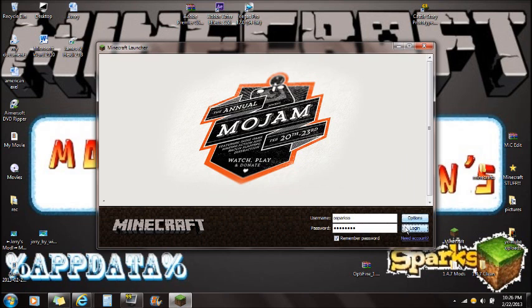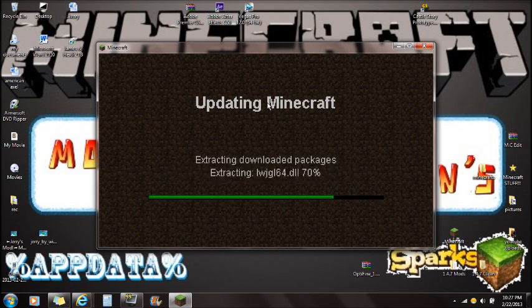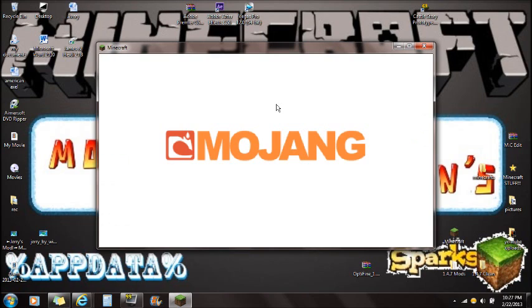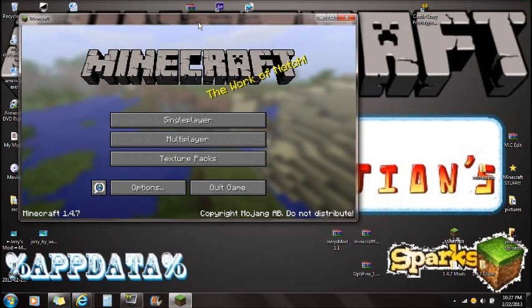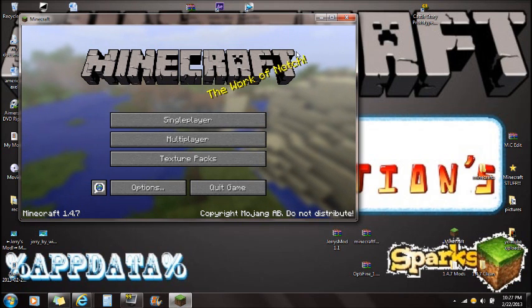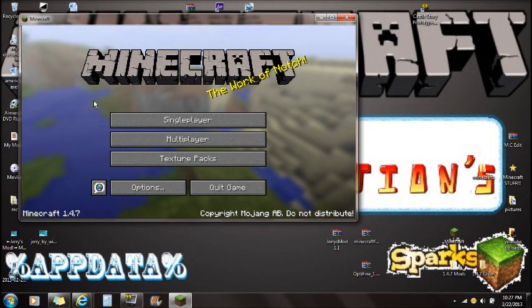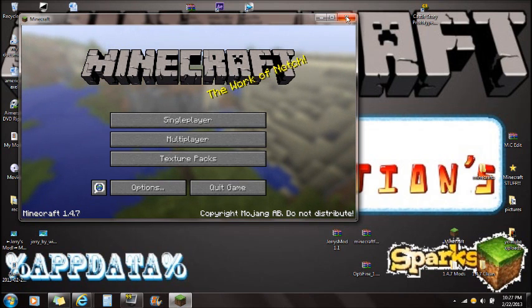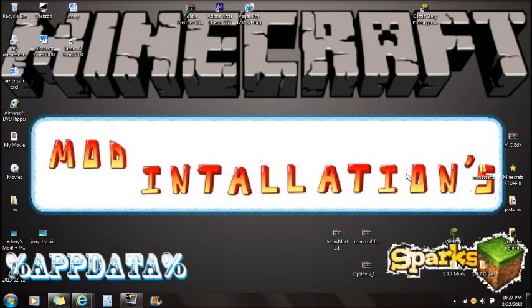Go to options, force update your game, click done, and log in. The reason we're doing this is because updating Minecraft gets you a clean Minecraft folder. If you already have mods installed, Jerry's Mod may not be compatible with them. If you get a black screen, that's probably why — you did not force update. I recommend backing up your files. Make sure you close Minecraft when it's done force updating.